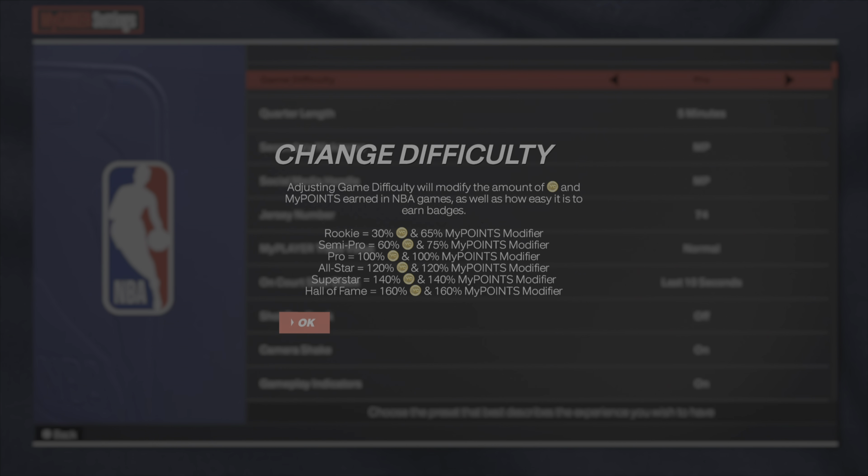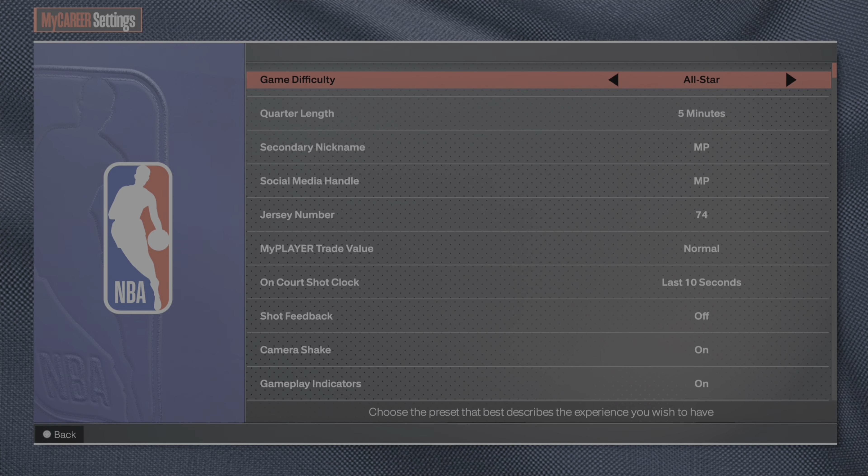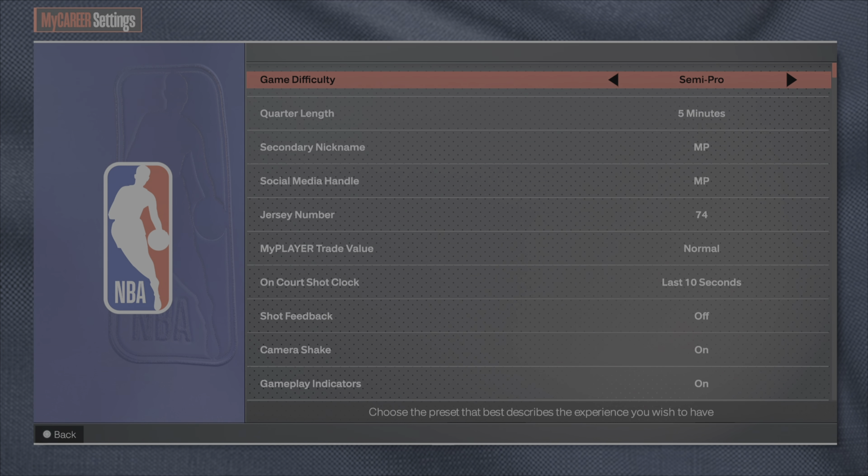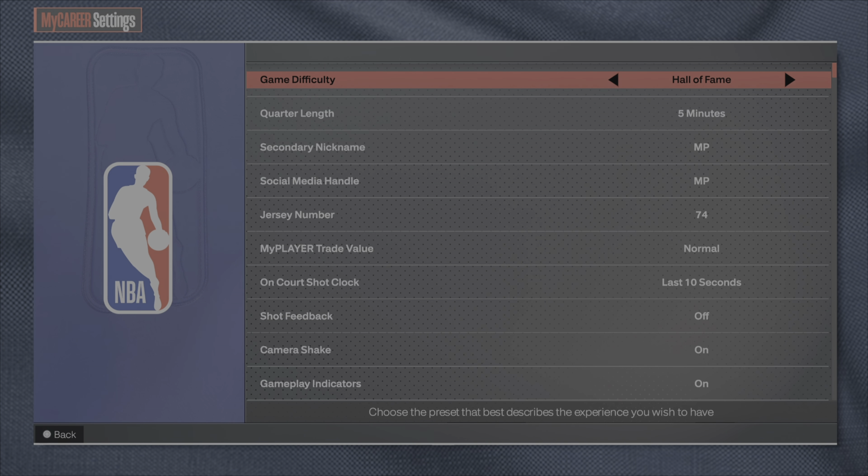Here it is — Pro difficulty is shown right here. It also tells you that the higher difficulty you have, going from Pro to All-Star to Superstar to Hall of Fame, the more VC you get. So the higher your game difficulty, the more VC you will earn.